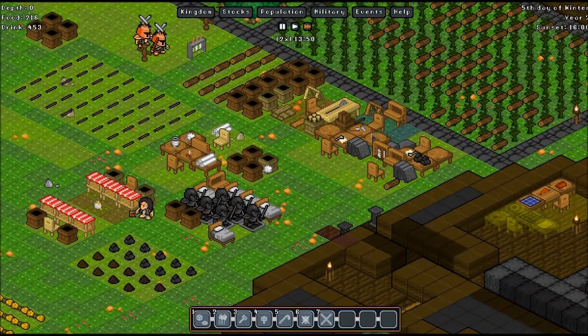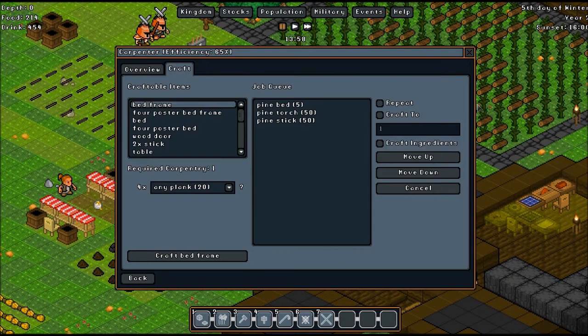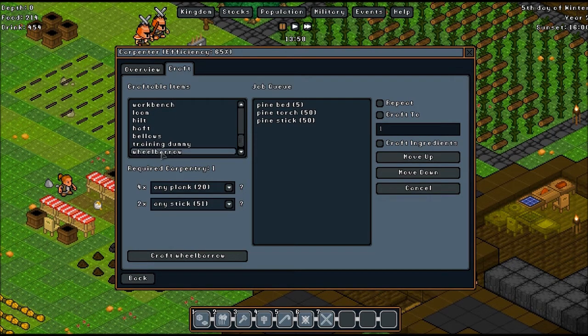There was an update and supposedly we can make wheelbarrows now. Can't remember where they are though — they're either in here... oh, yep, there they are. I don't know how these work — any plank, any stick. Let's make three of them? No idea who they go to. We're about to find out. There we go.